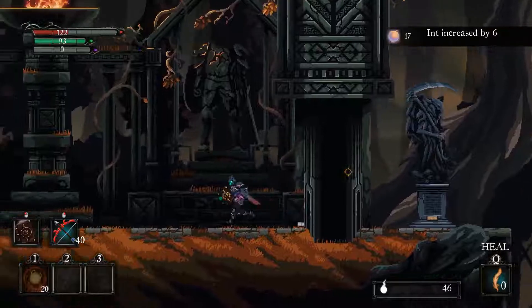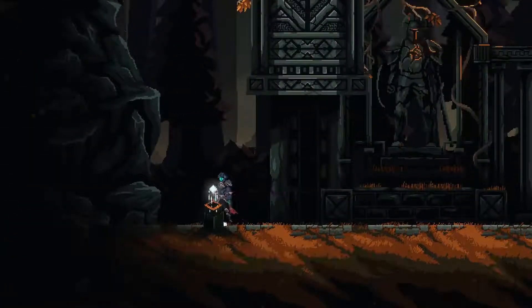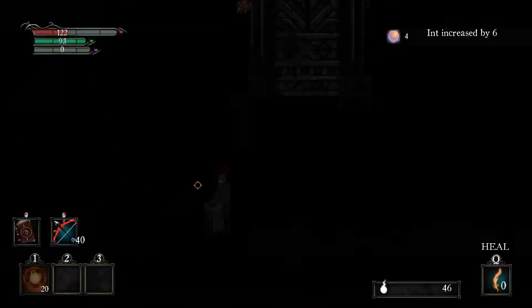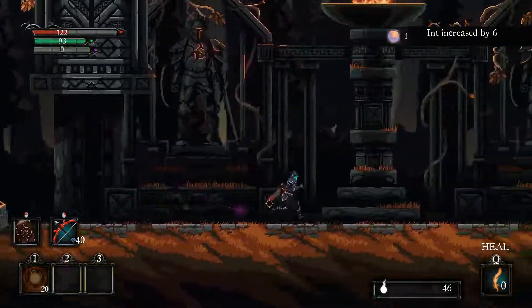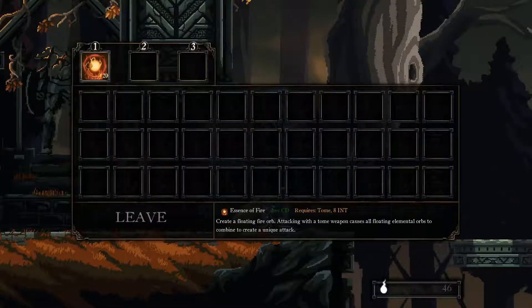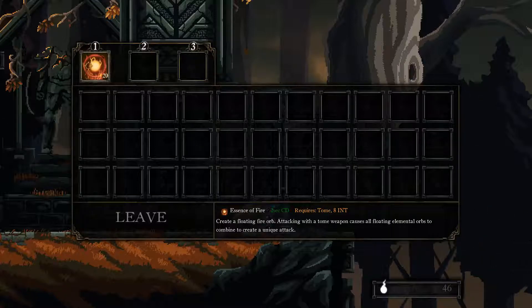Oh, I can't go back. I want to save - I don't want to die. Oh, we can activate this though. That's the second one. I saw it a little bit past this door. I can actually rest now. Abilities. Essence of Fire - two seconds cooldown. Requires a Tum and 8 intelligence. Create a floating fire orb. Attacking with a Tum weapon causes all floating elemental orbs to combine to create a unique attack.